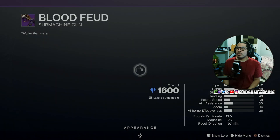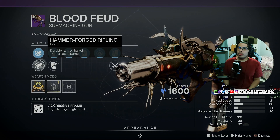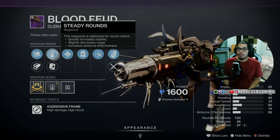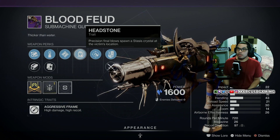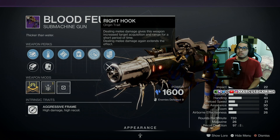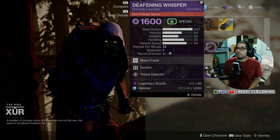Comes with a Handling Masterwork. Then the Blood Fueled SMG with Full Boar or Hammerforged Rifling, Steady Rounds or Alloy Magazine, Ambitious Assassin, Headstone, and the Right Hook Origin Trait with a Range Masterwork. Not bad for PVP again.